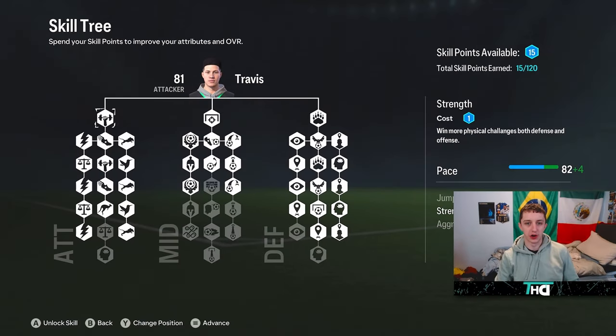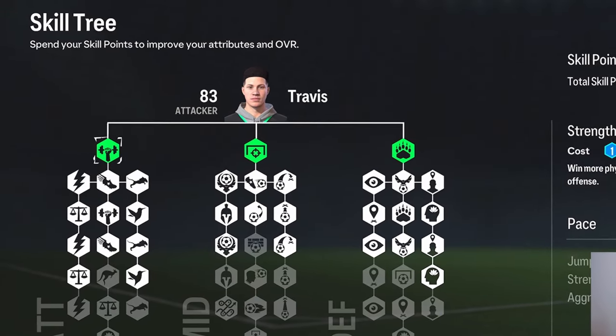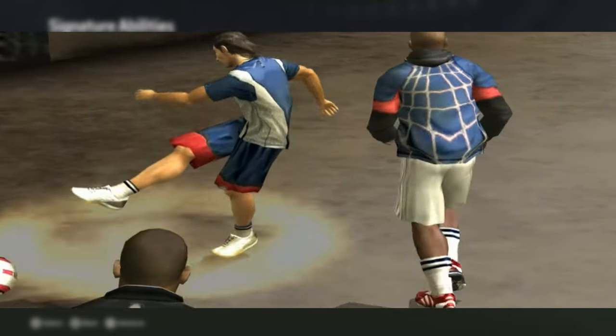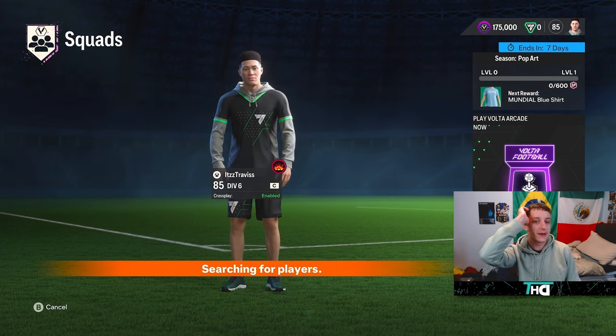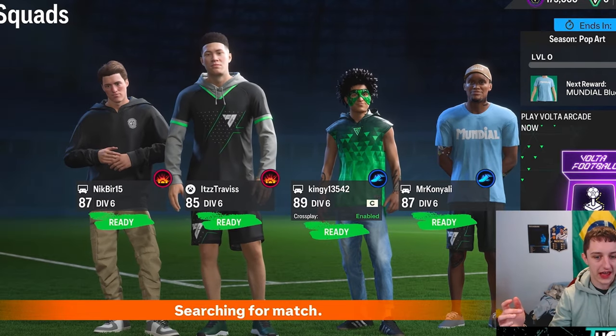We have a skill tree, just like Pro Clubs. We start with 15, and put one into my finishing, my aggression and my strength. Signature abilities — FIFA Street 2 on the PSP. The booming shot, or whatever its name was then — too OP. I just want to go straight to a game, to be honest. I want to see what the gameplay's like. I've never touched it. I think I might have touched it on the FIFA 20 demo, and already we found a game.